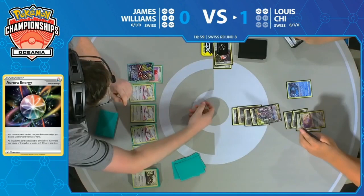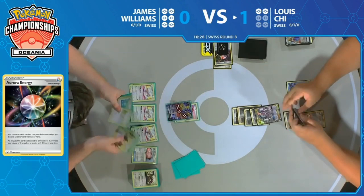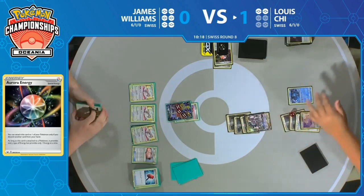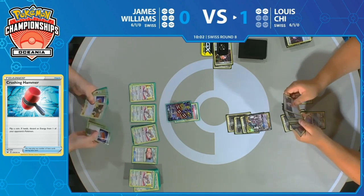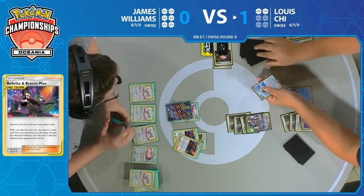Slap city. And it's 10 over what he needs to take the knockout on the Zacian. I wonder if we're going to see James use the second effect of Bellelba & Brycen-Man to discard the Zacian from the bench. He also had the opportunity in the first game and didn't see it as important — maybe he just really wanted that free retreater effect. But now he knows that's a huge threat. Here he is playing a Bellelba & Brycen-Man. Another Pokemon Catcher.